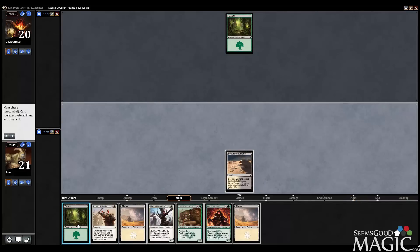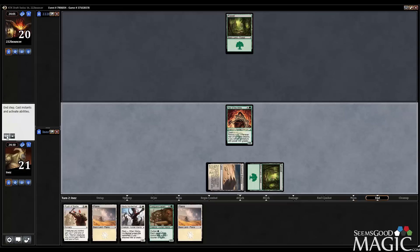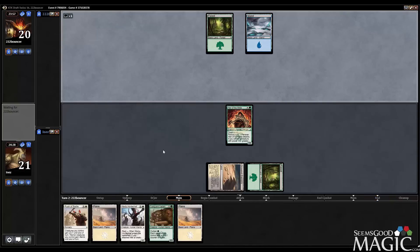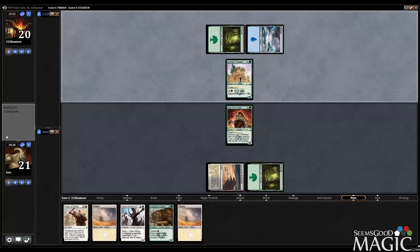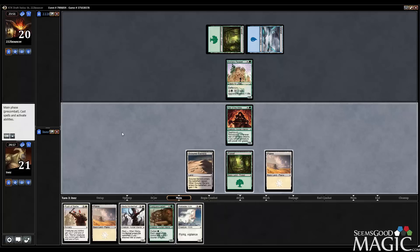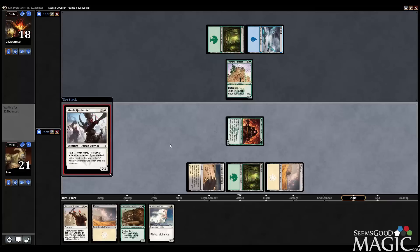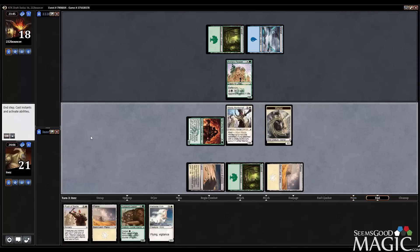We get to go Heir of the Wilds into potentially Horde Chief. If he drops a creature I don't want to trade with, I might just drop the Captain instead. A two-drop for us to play against — so we're pretty happily going to attack into that. We're going to play Horde Chief now, and next turn we get to play a Kirin, which I think we are going to do, setting ourselves up for a nice Rush of Battle.